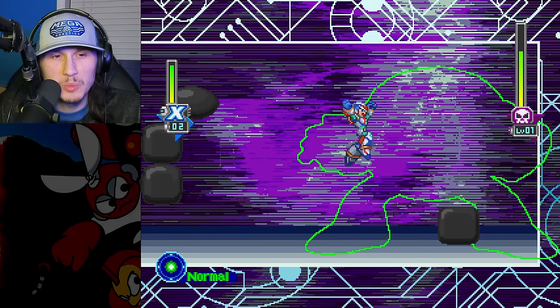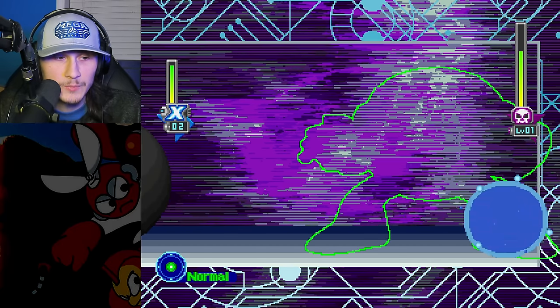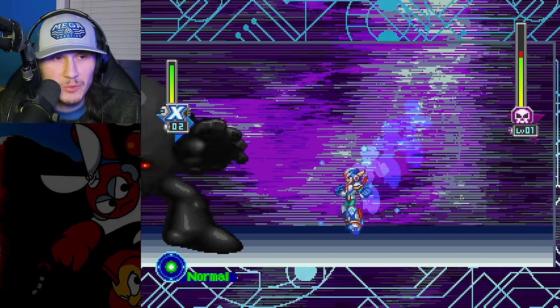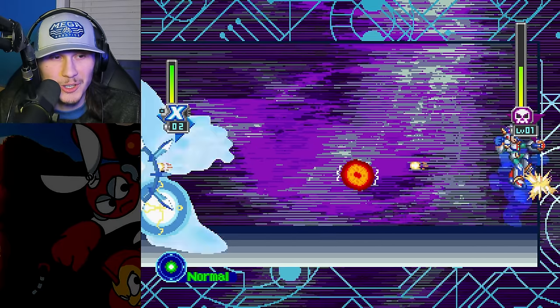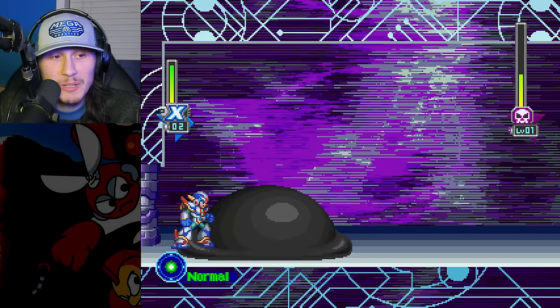You have to wait for all these little cubes of shadow to go across the screen, melt, coagulate back into his form, and then there we go. We at least have a charge shot. His eyeball is in his crotch for some reason, and now we have to wait for it all again.